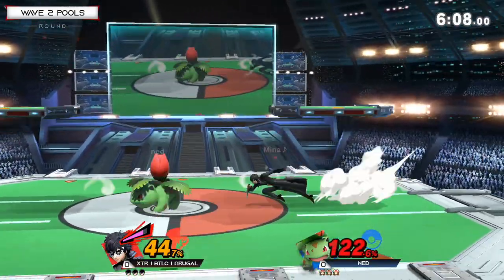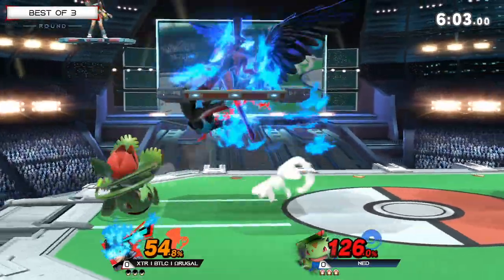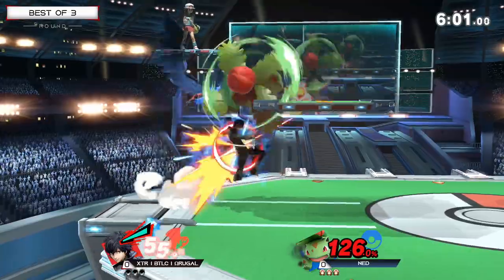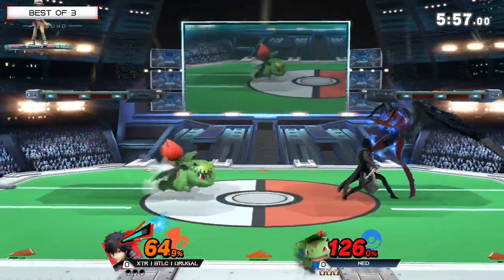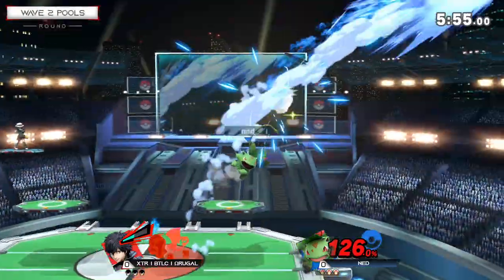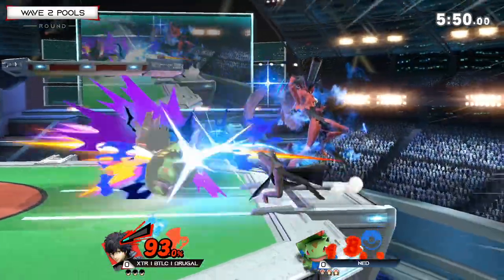Any significant hit here will lead into Arsene. He was trying to go for the fast fall up air to get the up smash afterwards — and he gets Arsene. Now he's in huge trouble if he doesn't get rid of it soon. I want to see what Ned's approach is to this. Running down with that down throw into up air, obviously getting nerfed earlier in the game — he's not going to be able to kill there.